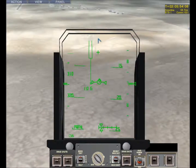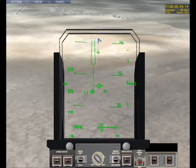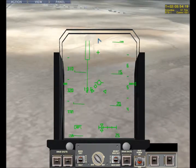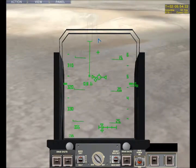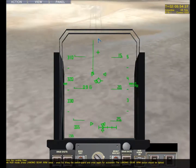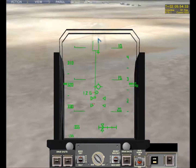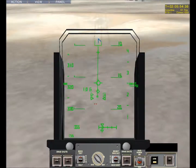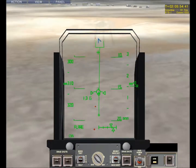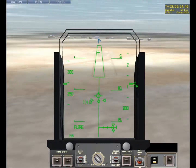Gear down. Copy that. Hold, hold, hold... You have to press the G button, I think. You have to prep the landing gear before you can fire it. Or you can just hit that switch right there. I'm following the diamond — I don't care what you guys do.